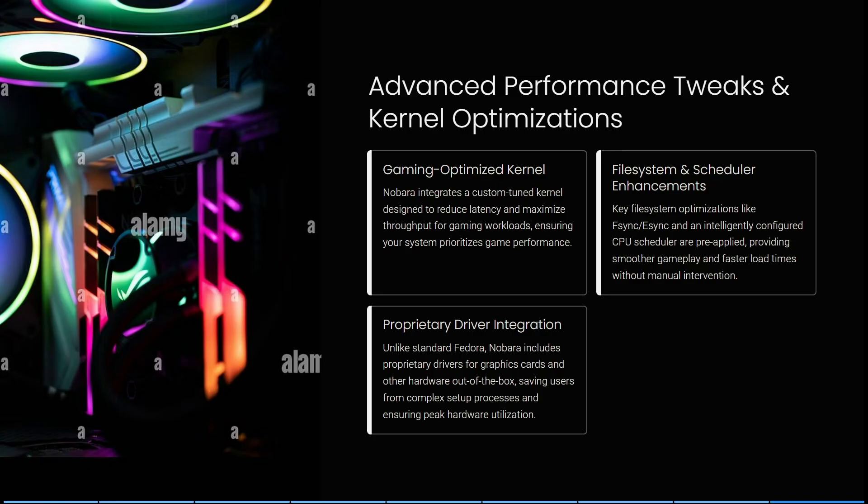Some of Nobara's key file system optimizations include FSync and ESync, along with an intelligently configured CPU scheduler pre-applied, providing smooth gameplay and faster load times without any manual intervention. Unlike standard Fedora, Nobara includes proprietary drivers for graphics cards and other hardware out of the box, saving you from complex setup processes and ensuring peak hardware utilization.